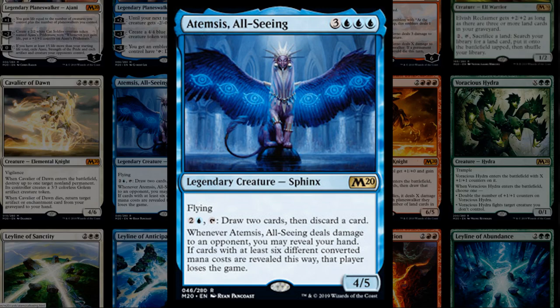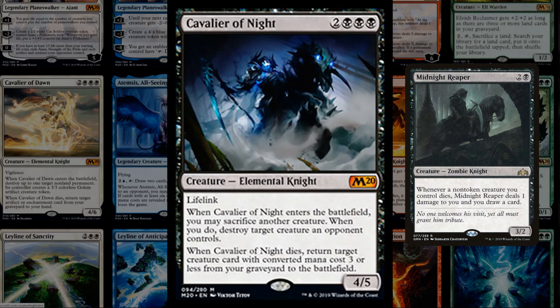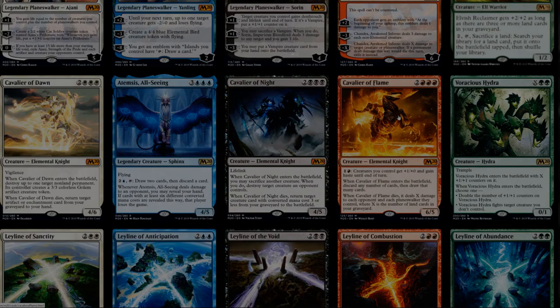The black Cavalier is five mana for a 4/5 lifelink Elemental Knight — all the Cavaliers seem to be five mana with triple colored costs. You can sacrifice another creature to destroy a creature an opponent controls, which is aristocrat-flavored and synergizes nicely with Midnight Reaper. When the Cavalier dies, you return a creature card with converted mana cost three or greater from your graveyard to the battlefield — even more synergy with Midnight Reaper. Looks like a nice top-end for a black-white knights deck.